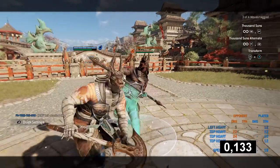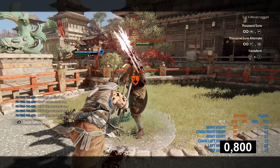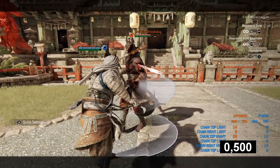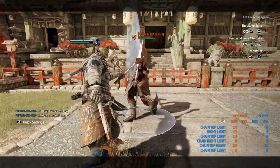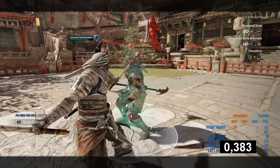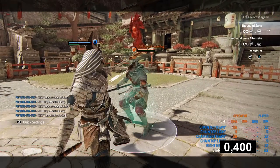Then let's move on to axe — your dedicated 1v1 stance, so to speak. Opener heavies are all 700ms. Finisher heavies become unblockable and are 800ms. Lights are all 500ms, opener and finisher. But for the infinite chain: if you alternate heavy and light, just like with Berserker or Shaolin, your lights become 400ms in all directions and the heavies are still 800ms. The moment you press the same attack twice, you chain to your finishers and those end the combo.